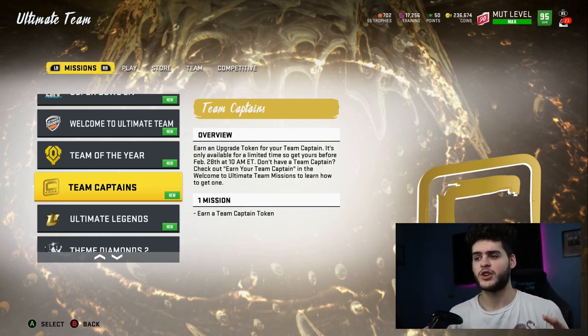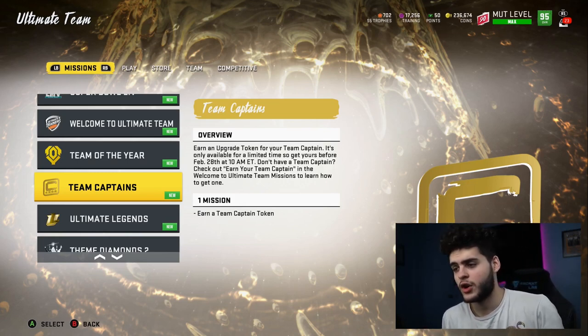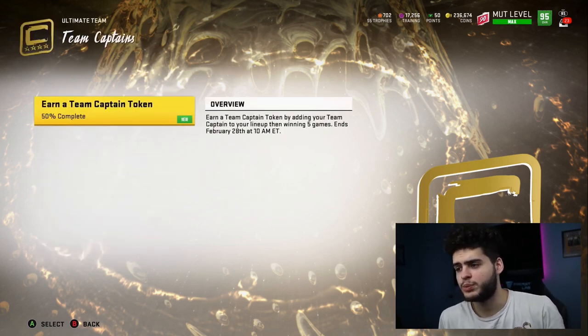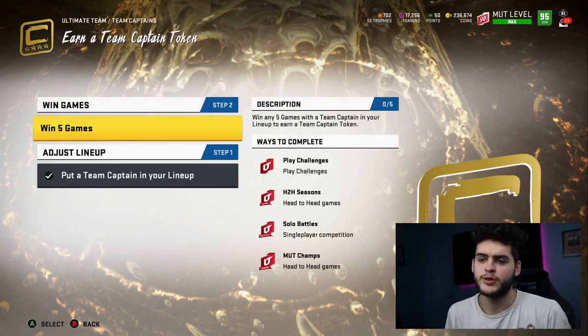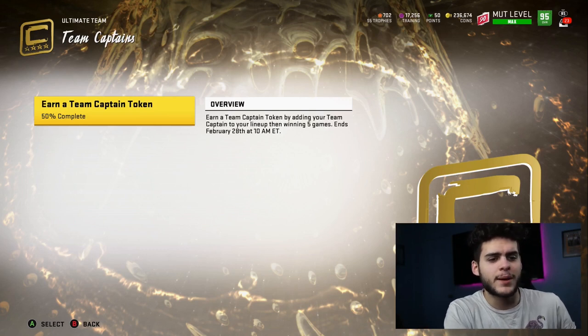First things first: team captain token — earn an upgrade token for your team captain. It's only available for a limited time, so get yours before February 28th at 10 a.m. Eastern time. If you don't have a team captain, check out the earn your team captain welcome to ultimate mission. All you have to do is play with the team captain on your team for five games. It ends the 28th, so you can just play online, solo challenges, solo — literally anything at all — and you'll be eligible to get that token.